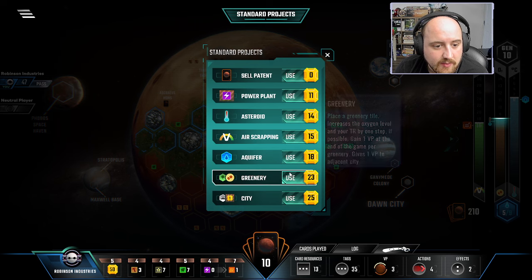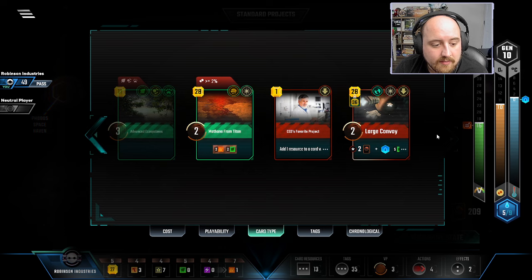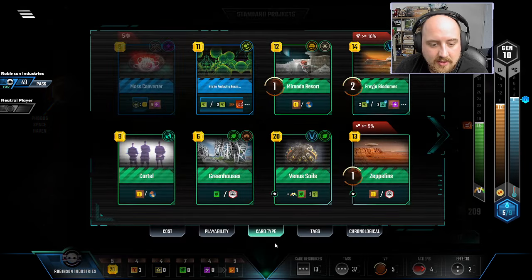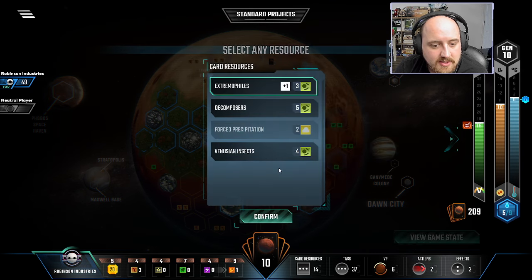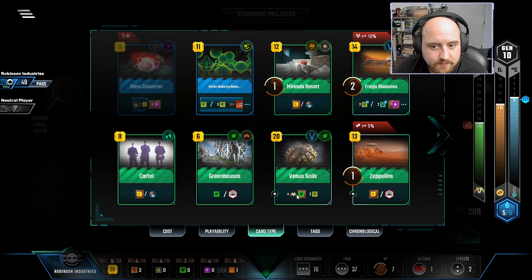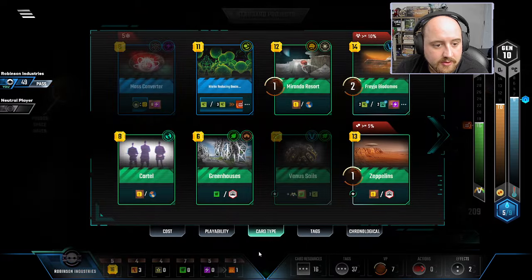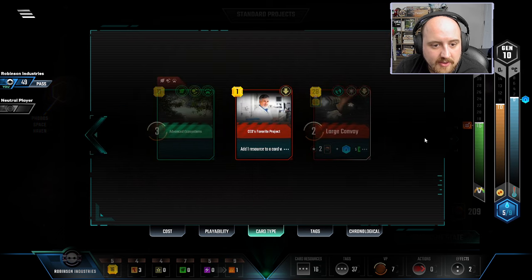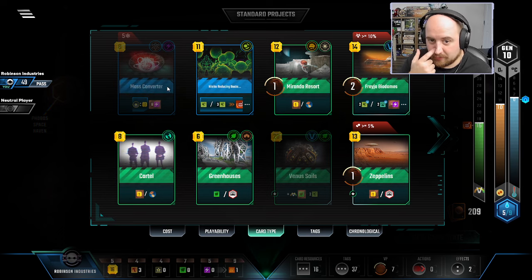I'm going to buy a greenery because I think we need them — it'll get me a plant, which will get me a card. Honestly, Methane from Titan is two points and it's half a greenery bump, half a heat bump — that's worth it to me. We can throw microbes down to Venusian. Buy an energy or a Titanium — I think I go energy just to make sure we stay nice and above. Venus Soils would have been nice to play. No science tags to cycle is sad, and Mass Converter is still out of reach.